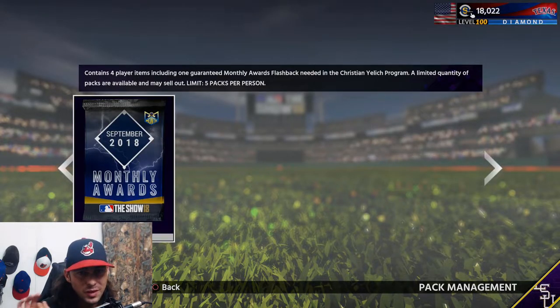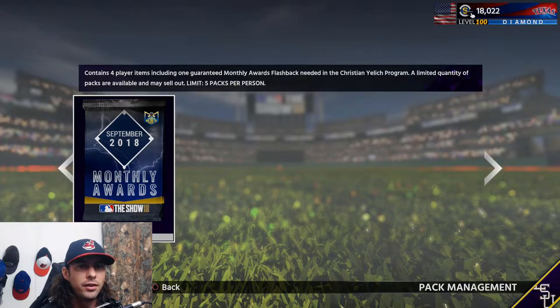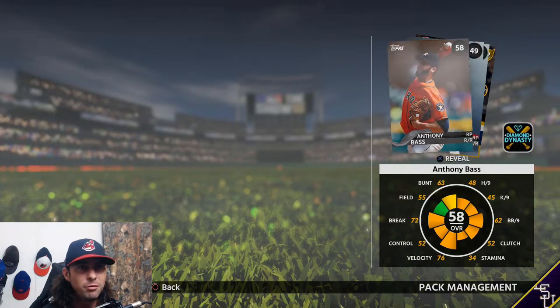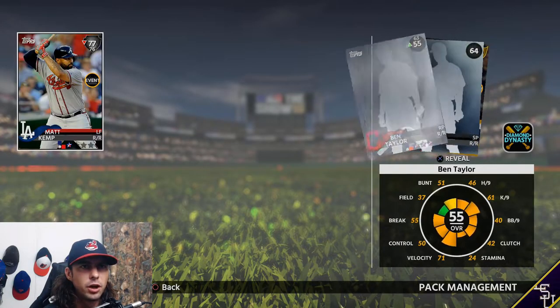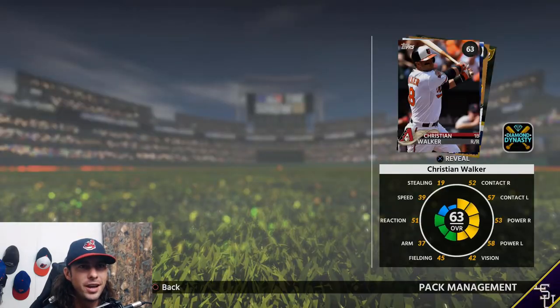All right, here's the big one. We have five of the Player of the Month packs - Monthly Awards as they call them - for September. That's Trevor Story. Of course we're getting a gold 82, but the Trevor Story card might not be - oh, Luke Voit! I may just keep him - this card's probably going for a decent amount. May keep him around though, maybe throw him in the event. Two for two on the 82 golds.